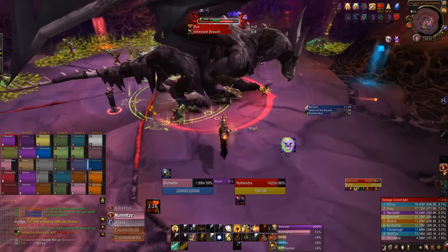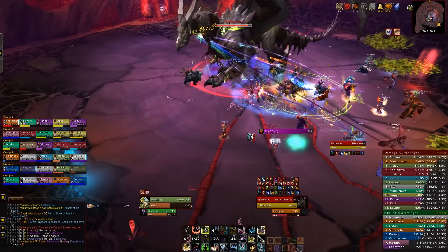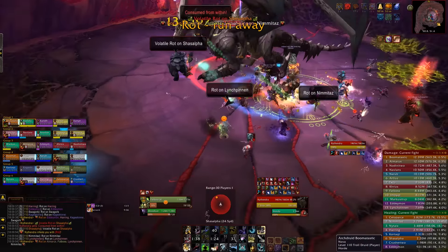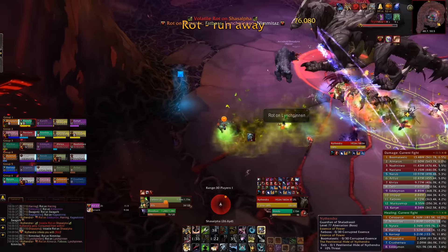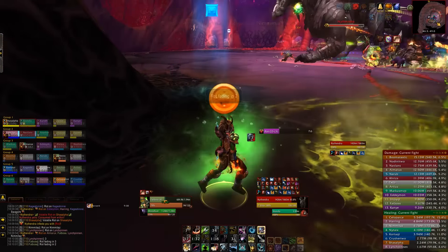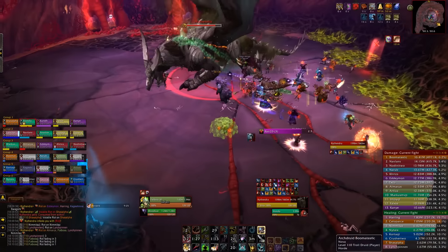For everyone else, that's the DPS and the healers, make sure that you are spread out along one single side of the boss. The reason you want to be spread is because of a debuff called Rot, which will do pulsing AoE damage to anyone within 8 yards of you, and when this debuff comes in, you want to move to the edge of the room that is closest to you and drop off the pool that spawns when it expires. After you've exploded and left the pool on the ground, come back and continue attacking the boss.